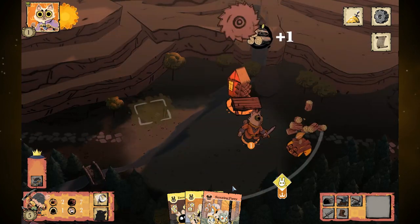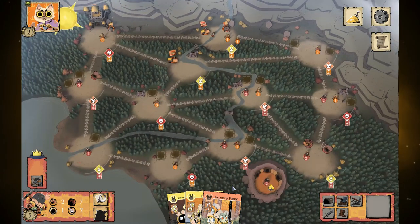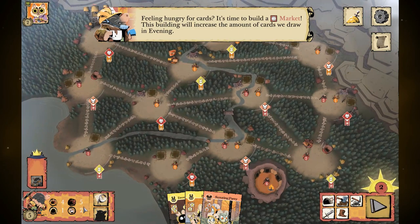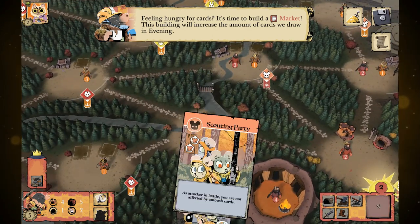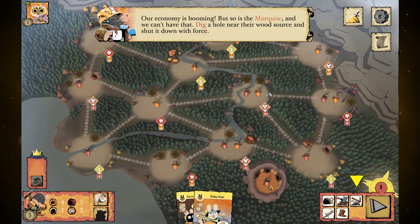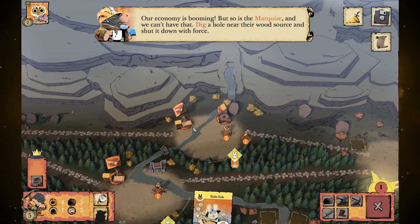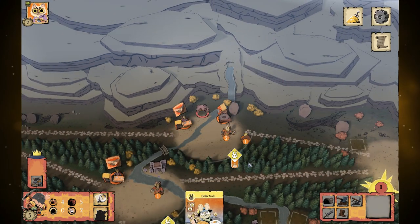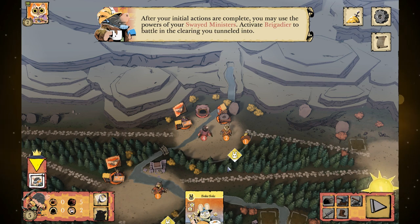You can actively score points by attacking and destroying infrastructure, or passively score points by getting buildings on the board and having nobles that score points for certain numbers of buildings. It's a fairly powerful faction. Feeling hungry for cards — time to build a market. This will add one extra card draw. Then we want to dig a hole near their wood source and shut it down with force. He hasn't defended it well with just two Marquis cats — might as well put all four in and they spit out instantly.